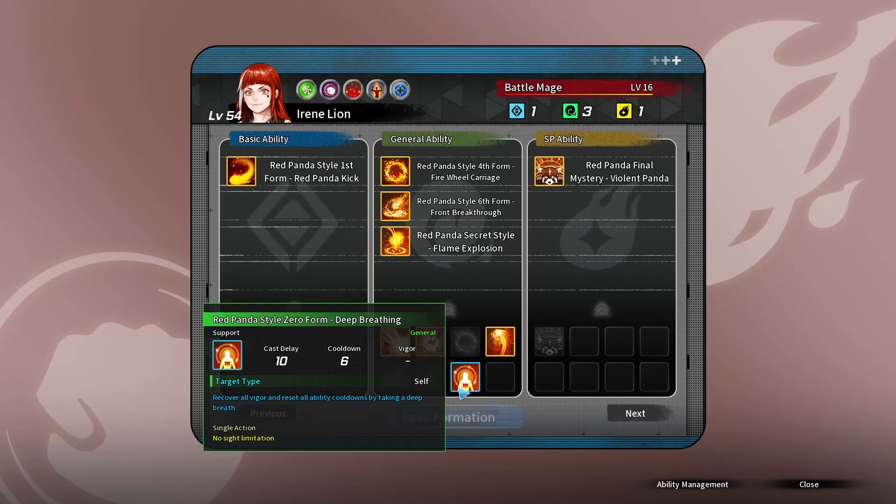Even Zeroform has a place. Irene does have a weakness to Rangers — if she's a main tank and she's getting shot by four or five Rangers, she's going to have like an eight-turn cooldown on her abilities while also being silenced. While you can get rid of the silence with Anne or the golden two-set ESP armor, you can't easily get rid of the cooldown. That's where Zeroform comes in. This is for a party main tank Irene versus a solitary tank-fighter Irene.